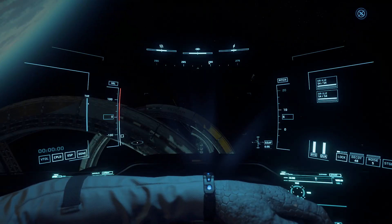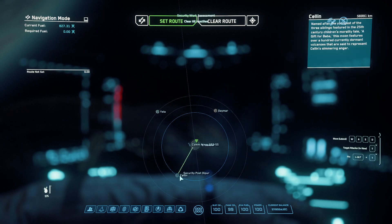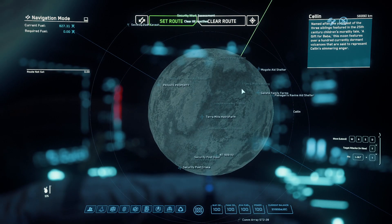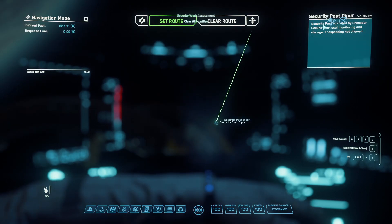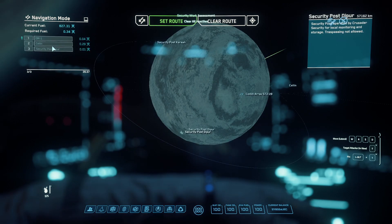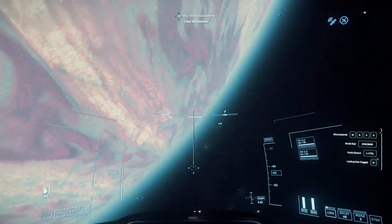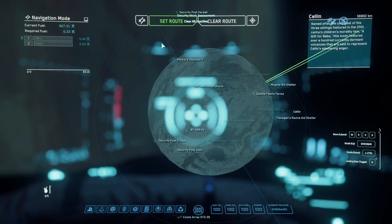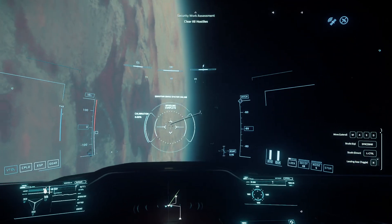We need to plot our course. Where are we? If we zoom into where we are — we're near Crusader. We need to go to Selen. Double click on that. Security post depot, which is down there. Set route. Security post operated by Crusader security for local monitoring and storage — trespassing not allowed. Now we set the route. That's a bit fiddly. Let's go to Selen first.